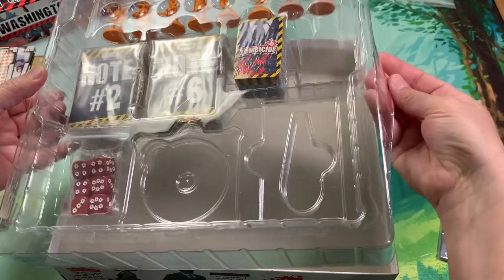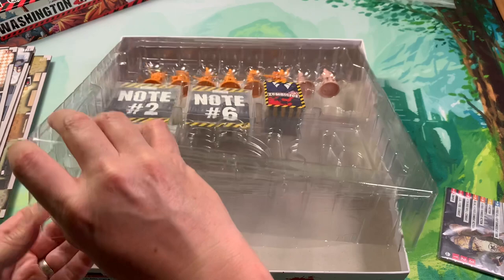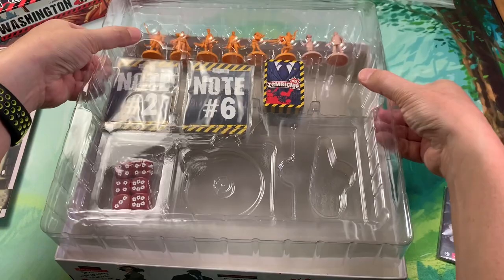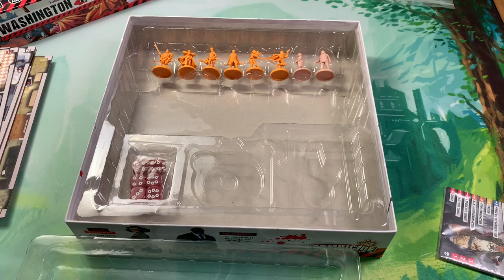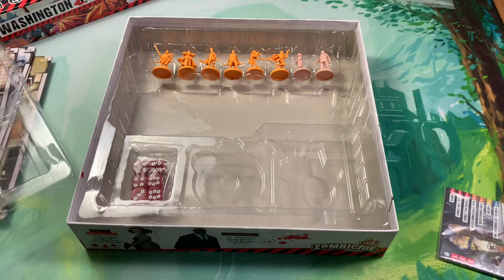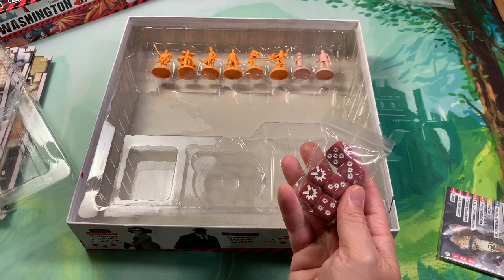I don't really know how I feel about this lid - it's kind of tricky to get off here because it's so deep. You essentially have to pull this whole thing out of the box. These slots are designed to hold the cards, so I guess they are thinking you are going to be storing everything in here. Here is some dice - these are different from your standard d6s that you get with the game.